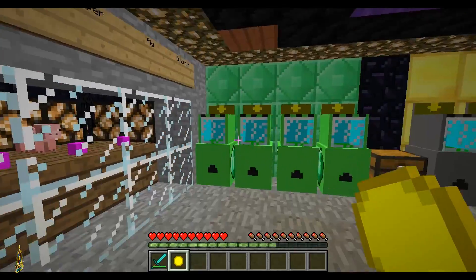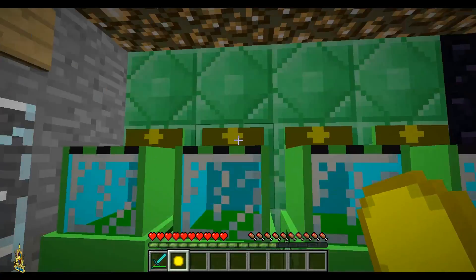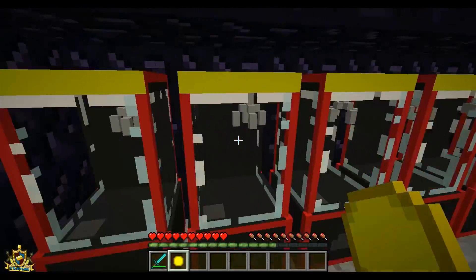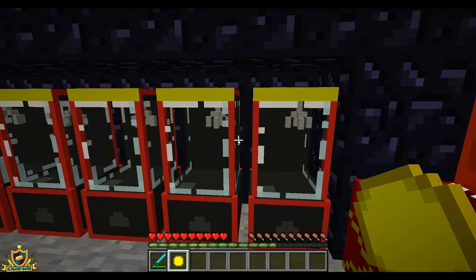And here we go. We got all the different machines here. This is the emerald penny pusher thing. This is the penny pusher normal. This is the claw machine, which rips you off massively - I never won yet. Or maybe I did - yeah, I won once out of all these times.